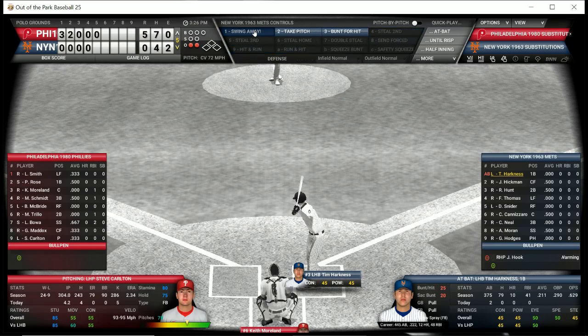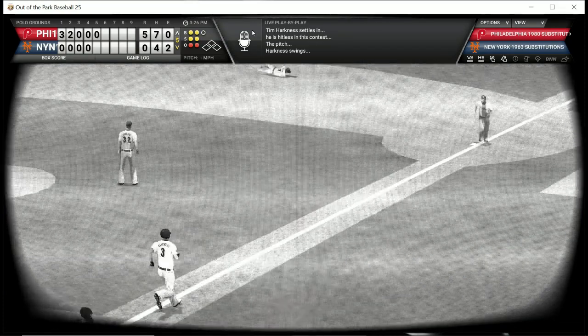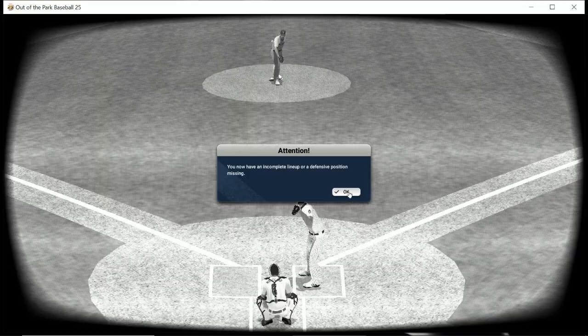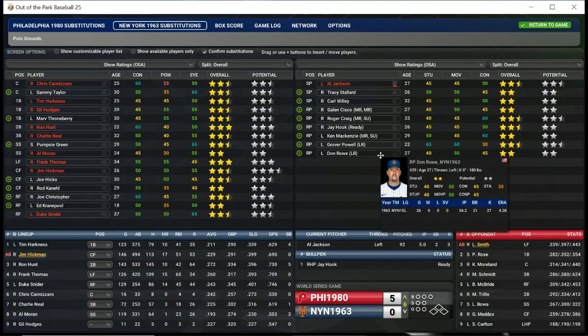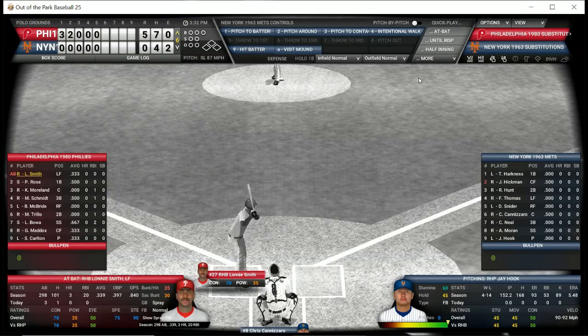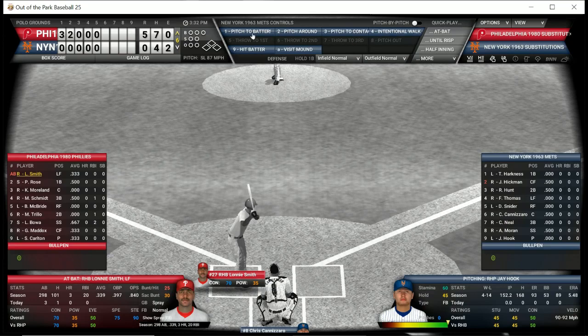Tim Harkness is up with two down and that's an out. We put Jay Hook in at pitcher, and he's inserted in the lineup. Jay Hook in 1963 was 4-14 in 152 and two-thirds innings with a 5.48 ERA. He will deal to Lonnie Smith leading off for the Phillies, who lead 5-0 in the top of the sixth.